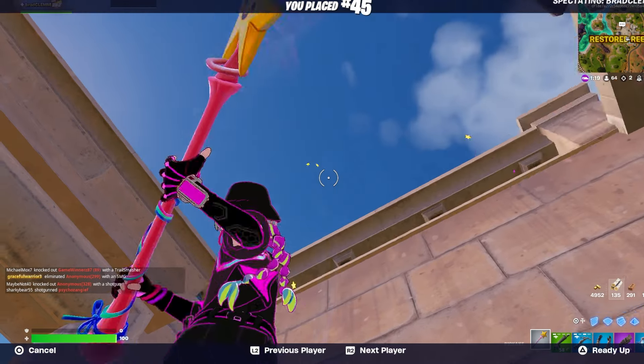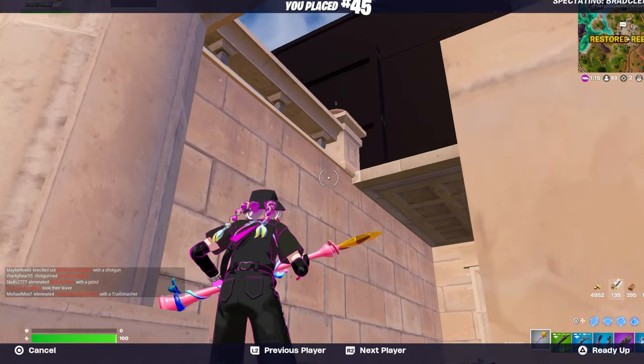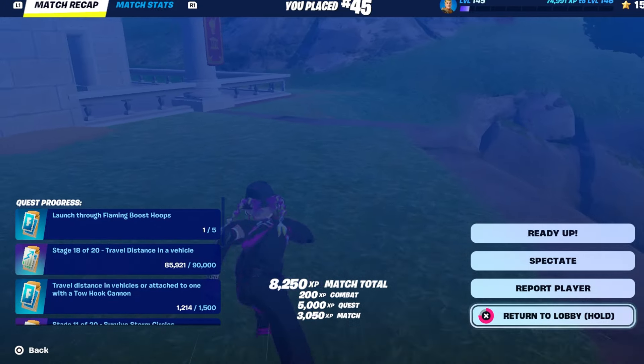Go ahead and spectate the player, which tells Epic that you've completed the glitch and that you've done the final step. Then stop spectating and return to the lobby. My loading screen looks bugged out — maybe that's a sign the glitch has worked. Let's go back to the lobby and hope that we're going to claim our 50,000 free V-Bucks.